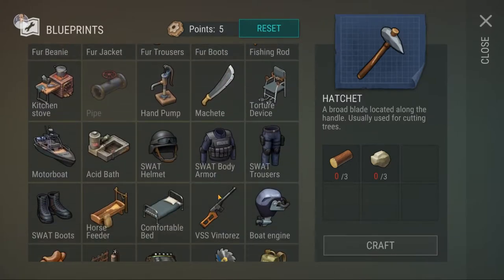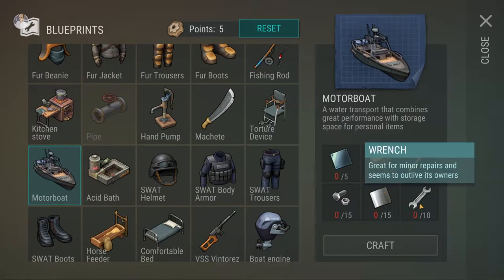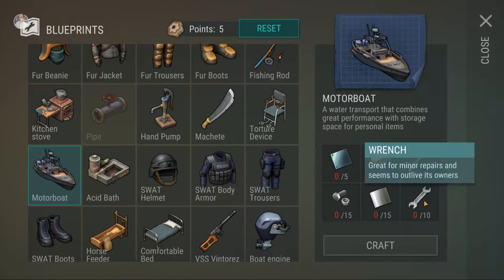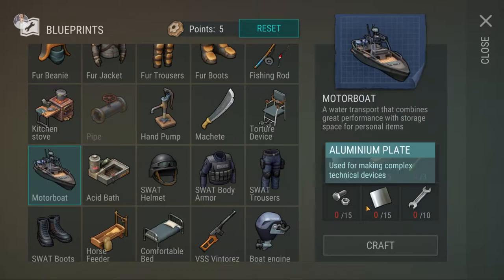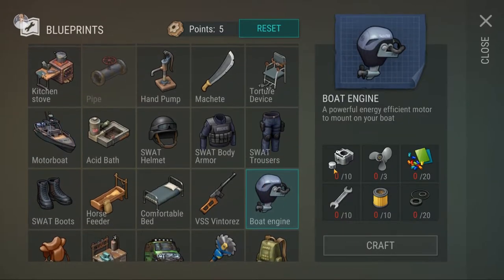Before we head over, let's quickly take a look at the motorboat. To place it down you need five steel, 15 oak, three hammers — hammers are all over the place in Bunker Alpha — 15 bolts, 15 aluminium plates, and 10 wrenches. Make sure to go ahead and collect all your wrenches; I highly advise doing Bunker Alpha as much as possible. You also need to learn the boat engine, which requires 10 engines and three propellers, and you're going to need two of these boat engines.